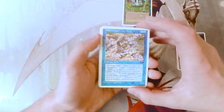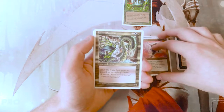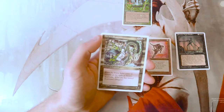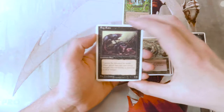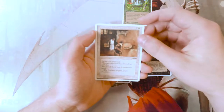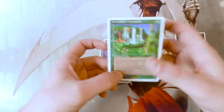We've also got Wall of Vapor, Feldon's Cane, Sivitri Scarzam — this is a legend by the way, though I'm not sure if that makes it a rare or not. It's basically just a 6/4 for seven mana, so it's not amazing. Then Bog Rats, Urza's Tower — the Tron lands are in here, which is fantastic — Transmutation, Urza's Power Plant, Repentant Blacksmith, and a Wall of Heat.